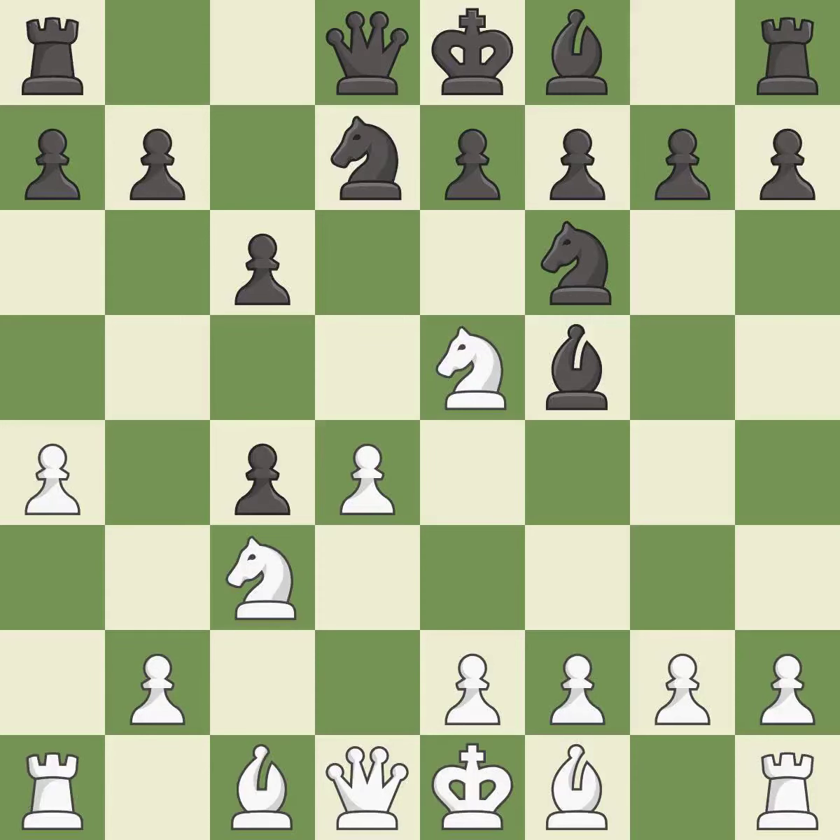Nbd7 develops the knight toward the center, attacks the knight on e5, and defends the knight on f6. Nxc4 captures the c4 pawn and places the knight on an active square where it controls the e5, d6, and b6 squares. This offers to exchange pieces of equal value.